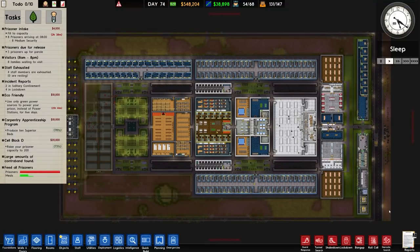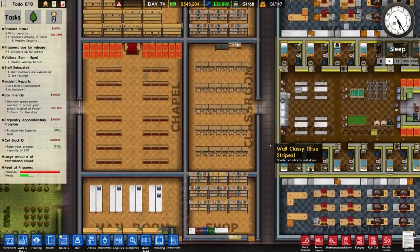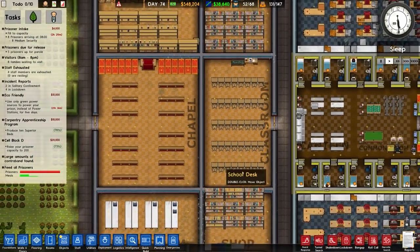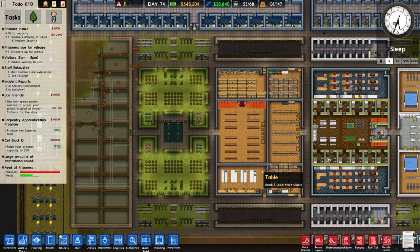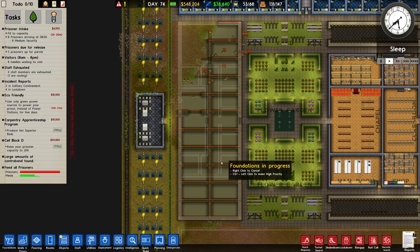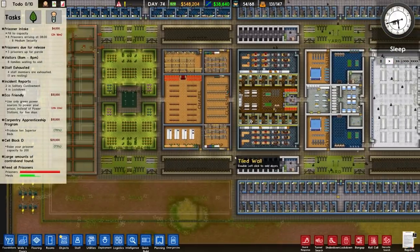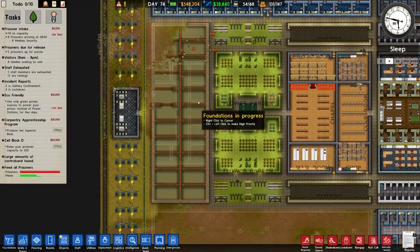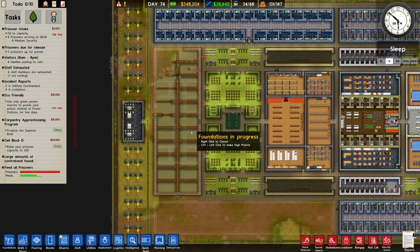Welcome back to Prison Architect. In the previous episode we did some overhauling and now have the biggest classroom we've ever had in any of these series, which is useless but a fairly rare achievement. We cracked on with some overhauling and placed the foundation for the death row area in the centre, which is what we're building this episode, along with two additional buildings that will most likely become common rooms. That's the goal, so let's see what we can manage.